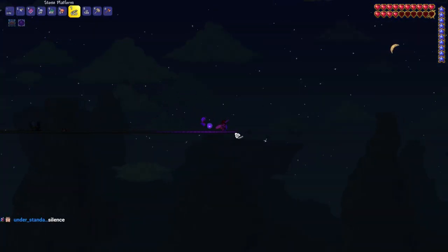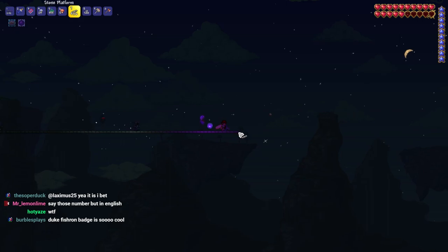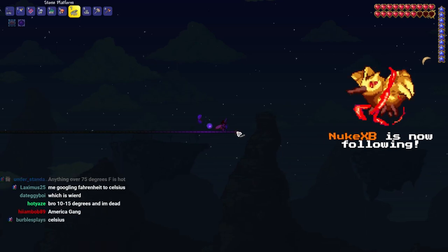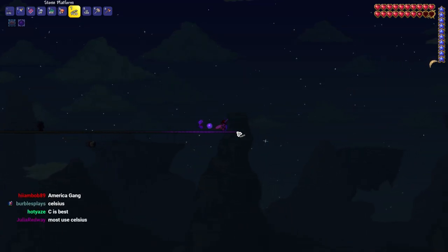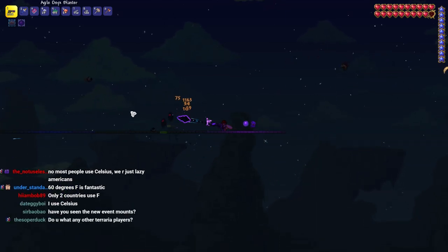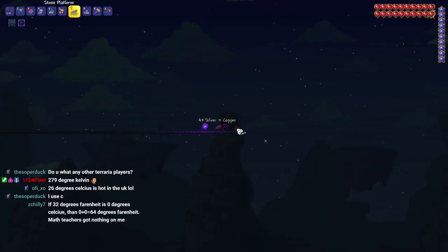The arena is the last thing we have to make before we're officially ready to start this boss fight. It's very simple - just a massive platform in the air. It helps because we can dip down to avoid some projectiles, and it's a decent ways above the ground so we don't have to deal with those ricocheting projectiles that the Queen Slime has.